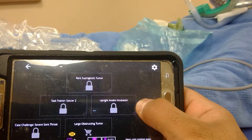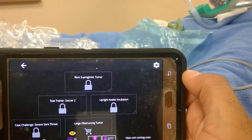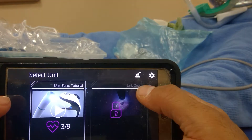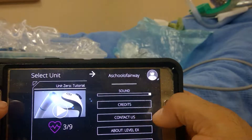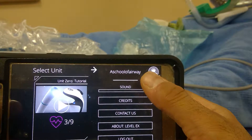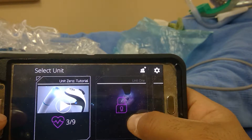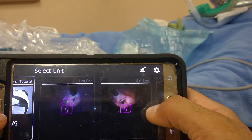There's also an awake intubation upright and a supraglottic tumor case. These seem pretty advanced. Not to be humble, but I'll start from the beginning. Level EX makes this app. I'm mentored as School of Airway. I failed — I sucked today, but I'll be better.